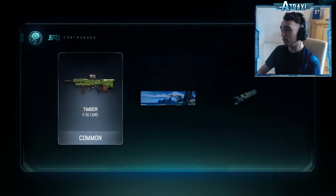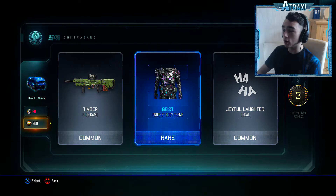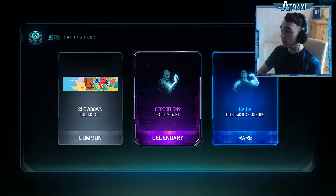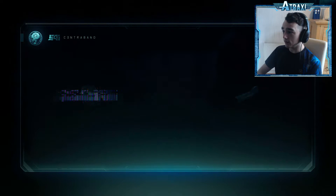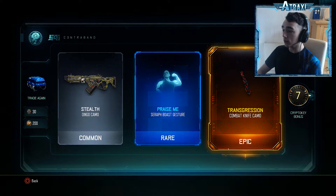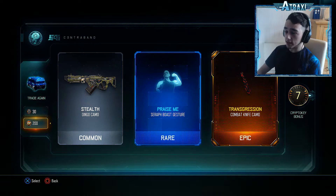I don't really want those really crappy camos — that was just an absolute waste of a supply drop. I've got a good feeling about this one though. Opposition battery torts — I don't really want torts, I really want the HG40 submachine gun. Oh, I see orange! Transgression combat knife camo — I thought it would have been something better, I don't really like the malice, but it's still a decent pull. I'm not going to complain about that even though I don't really use the knife.